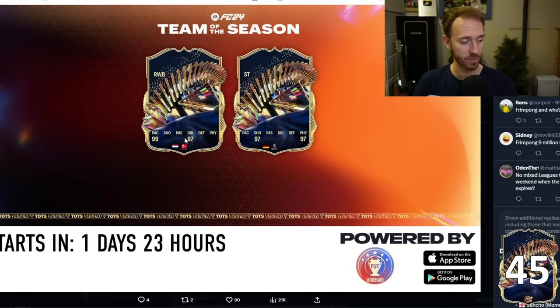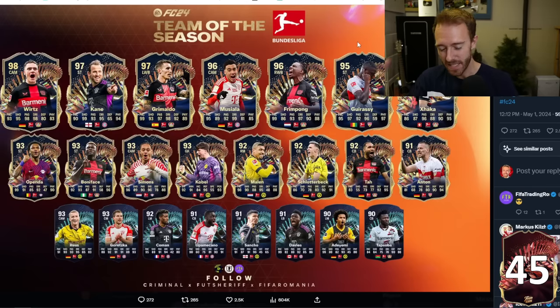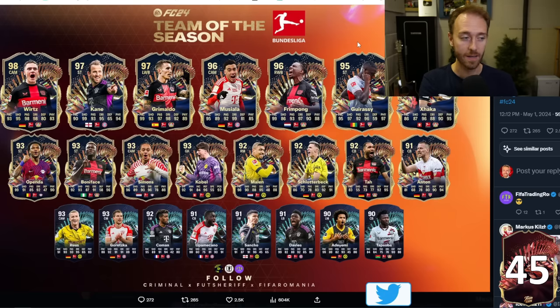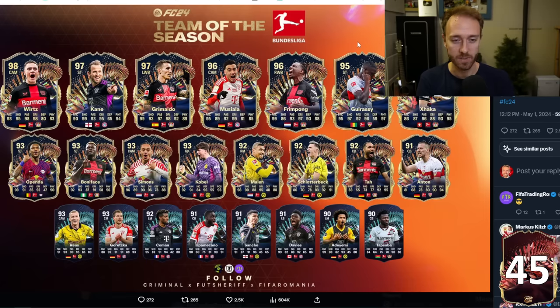Frimpong is obviously the card on the left. If you compare Frimpong's stats here: 99 pace — same as the team of the year — but 97 dribbling, that is plus two over his team of the year card. Same thing for Pop. We're guessing this is Pop, a German striker in the front Bundesliga with 97 shooting and 97 physical — that is plus two above both her shooting and physical stats on her team of the year card. And this is kind of bringing us back to last year too in FIFA 23, where the Bundesliga team of the season was juiced like crazy because Premier League TOTS was a little bit underwhelming. I don't think this year we're going to feel that same way because Prem TOTS wasn't underwhelming this year — it was really good.